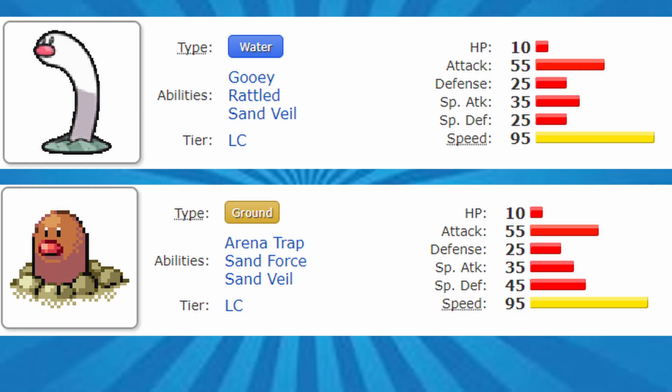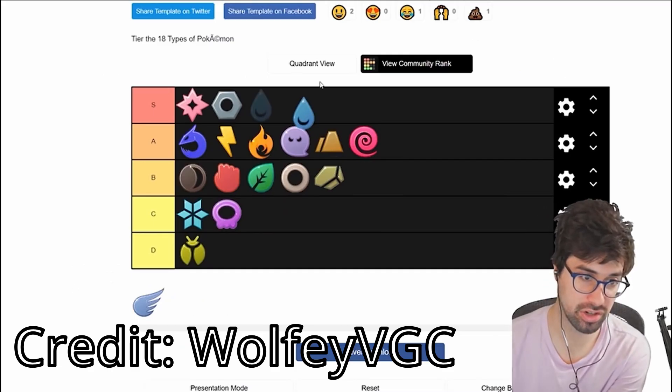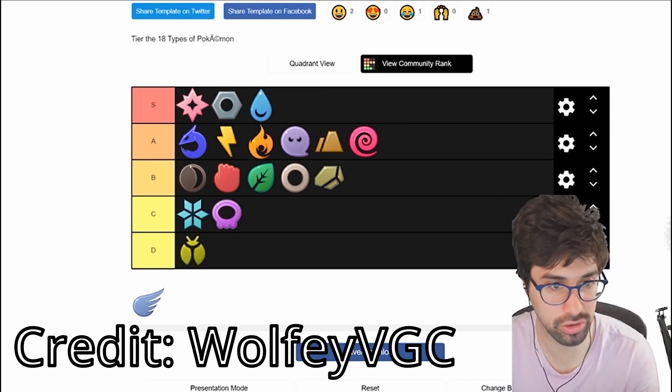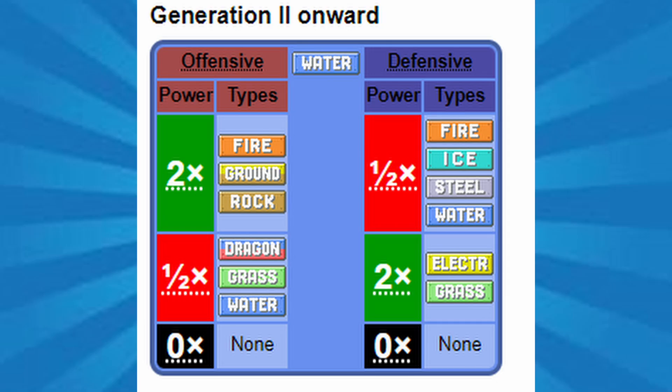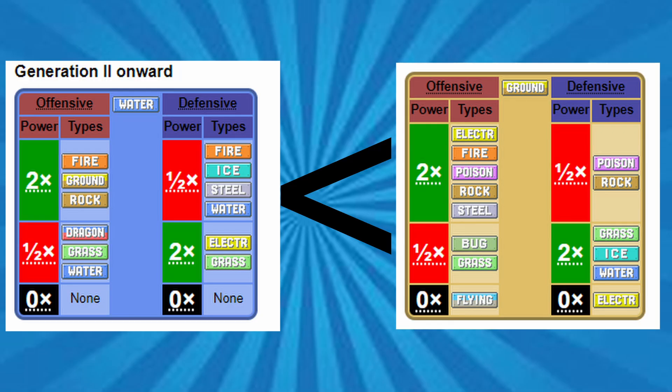The first difference you'll notice between Wiglet and Diglett is that Wiglet is a pure Water type. At first glance this might not seem like a bad thing, since the Water type is commonly known as one of the best typings in all of Pokémon. However, it's known for its amazing defensive profile — offensively, Water just isn't as good as the Ground typing.